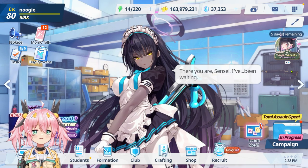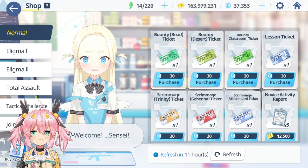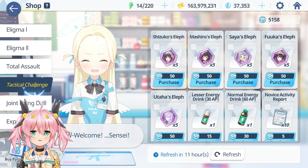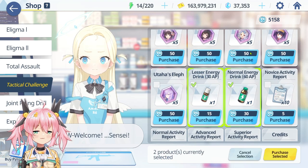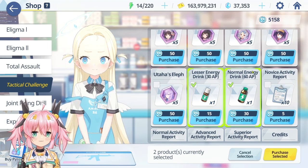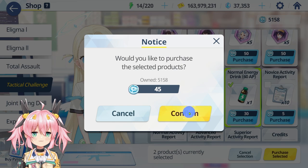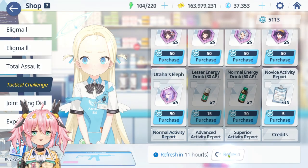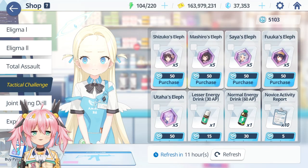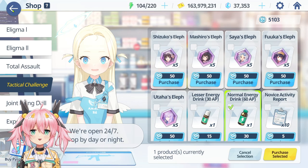The way you get more AP is by going to the shop, then Tactical Challenge, and buying these two packs. I have about five thousand points because I don't buy anything. These two cost 45 points — boom, you get 90 AP. Hit refresh for 10 points and you can do this three times total. I already did it once.